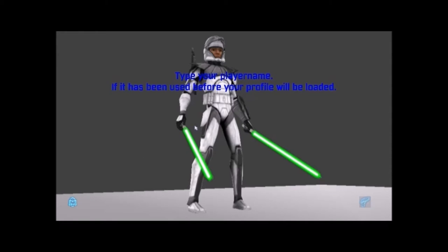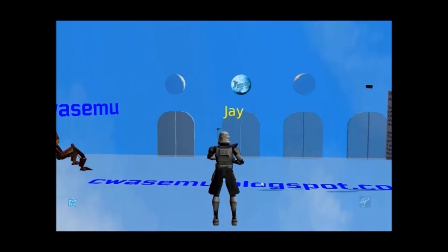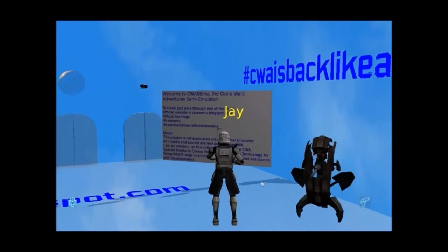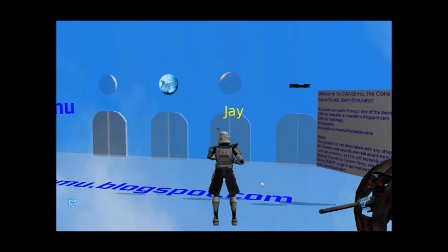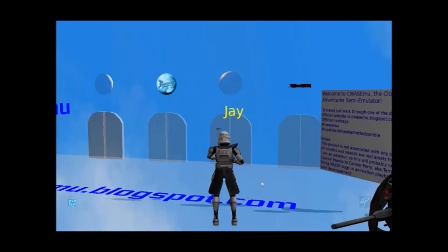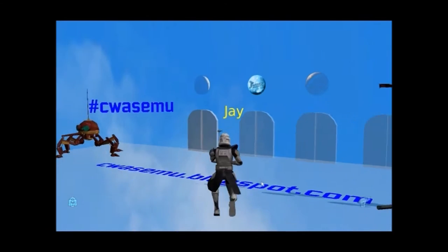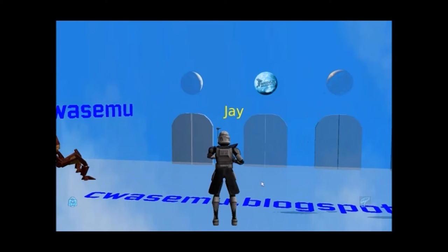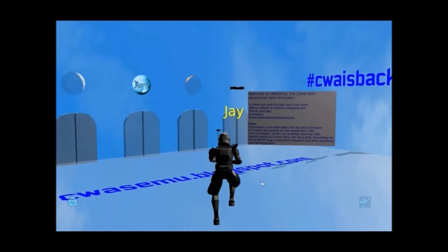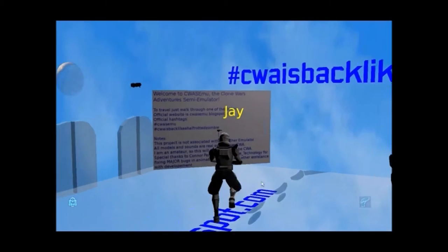Okay, so this is the starting area. Like I said in the last video, you have four locations here. On the right you've got the lightsaber area — this is pretty much Coruscant, the Jedi Temple with the Jedi Council chambers, the Senate and all that. Then you've got the Battle of Umbara — the PvP area — and then you've got Kamino, which they're still building out.